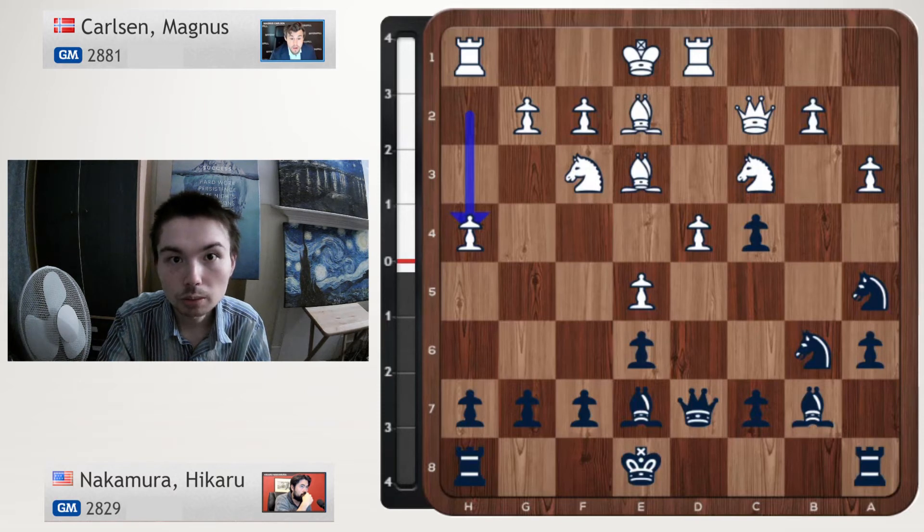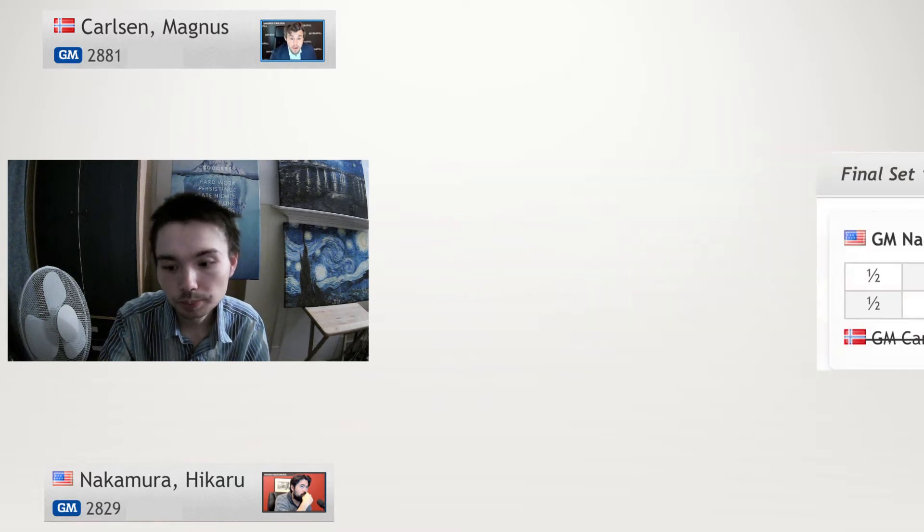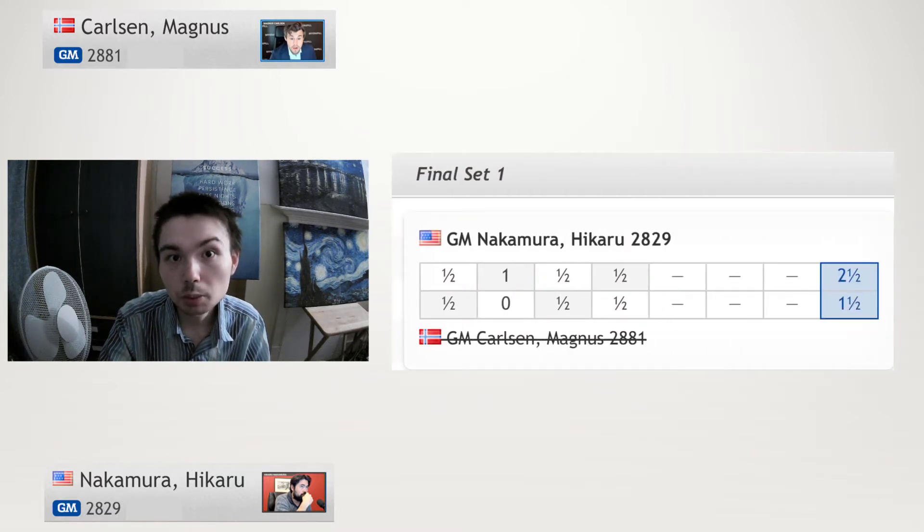Welcome to the final of the Magnus Carlsen Grand Tour. Both players in the semi-finals got $40,000. The runner-up will get $80,000 and the winner will get $140,000. Here is the table for day one — four rapid games were played, 15 minutes each on the clock plus 10 seconds per move. Nakamura ended up taking the first match. In this video we're going to have a look at the decisive game.